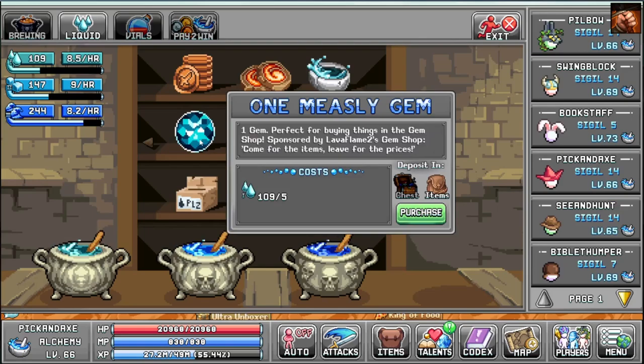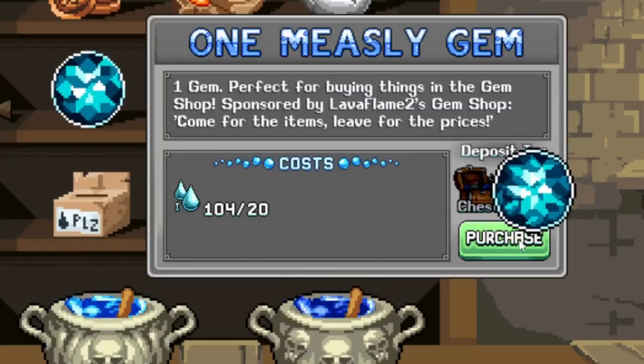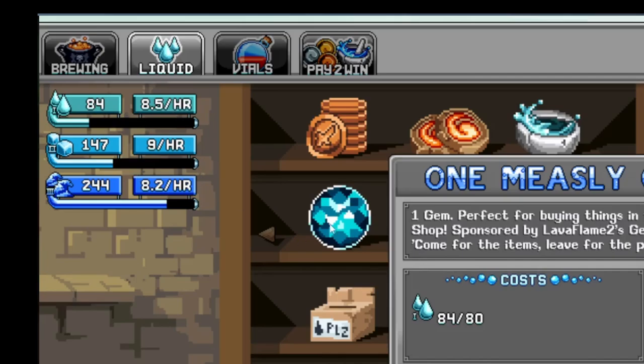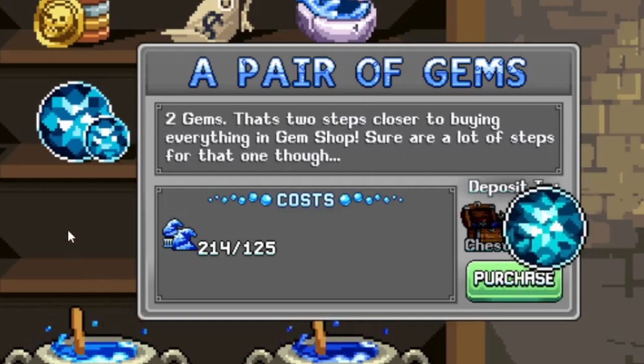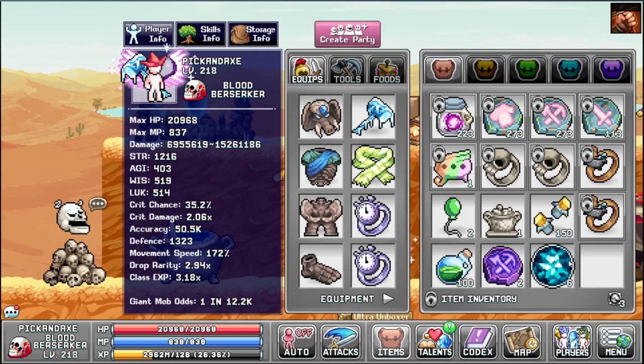Here in the alchemy there is a guaranteed way to get gems. You can buy gems by spending water that you get for free — one gem, two gems, and so on. We got six gems from that run. It's a reliable source since the water is free.